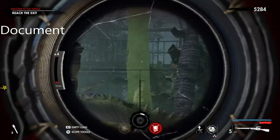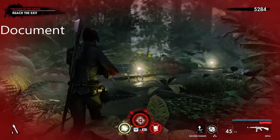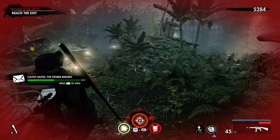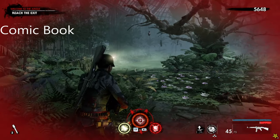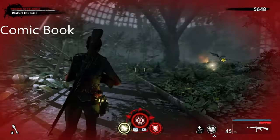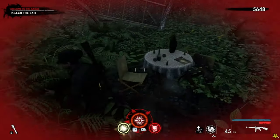This is the document, and what you're going to come to is a screen area — this is where all the creepers are swinging at the MG. This is the comic book, and when you come from the swampy area, head straight over before actually reaching the exit — it's right there.